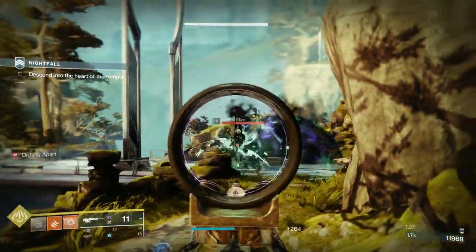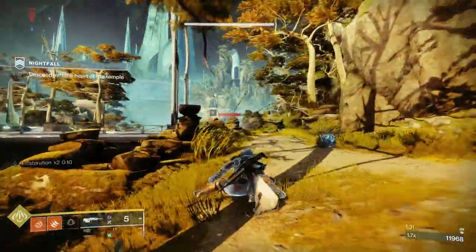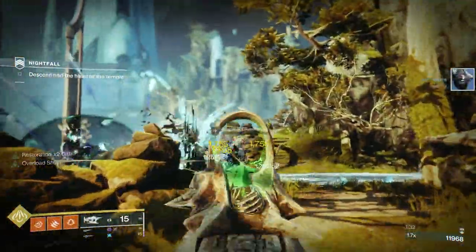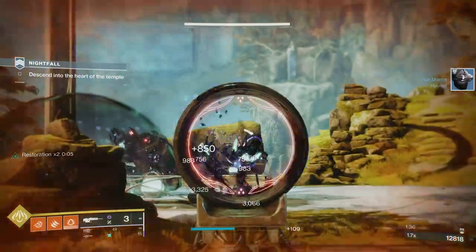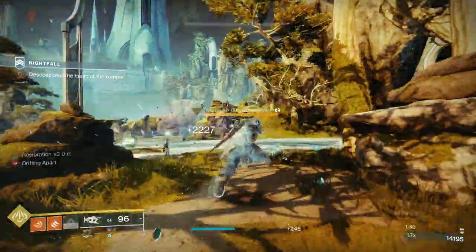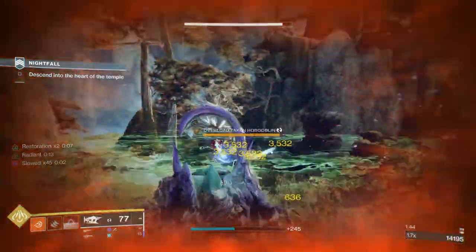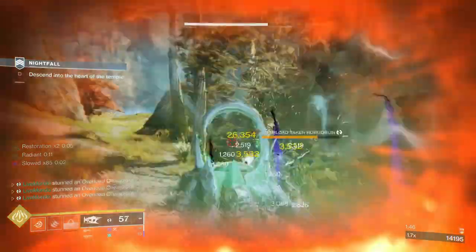Arc Burn is active on this strike, so you're doing 25% more arc damage but taking 50% more arc. You could actually double down on arc resist — you could put two arc resist mods on and probably do just as well as I did here.